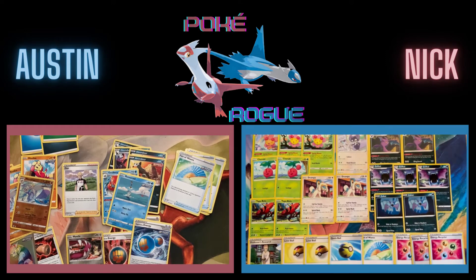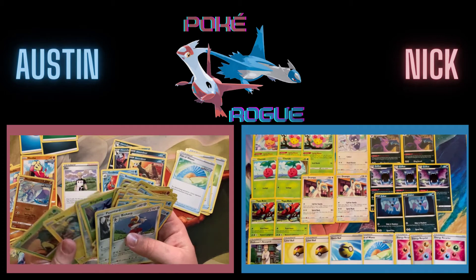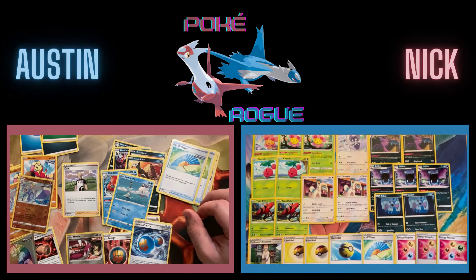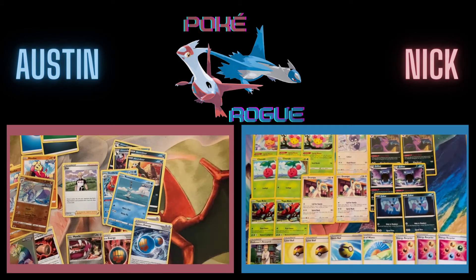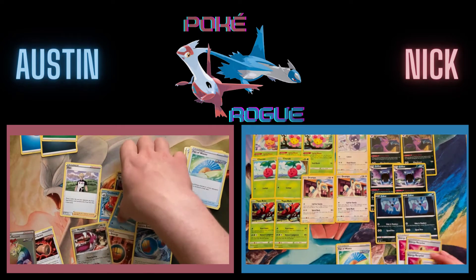I'm looking at maybe 17 Pokémon in here and 12 trainers — that puts me at 29 cards, 11 grass energy. Maybe I'll drop one Pokémon and stick with 12 grass. More grass is not bad in this deck. I'm going to only have Rapid Strike and Single Strike Pokémon — not a single one that's neither — in my entire deck. I'm kind of behind on energy count so I'm not moving as fast, but it's basically going to be fighting energy too.